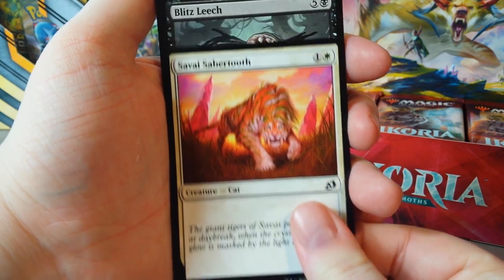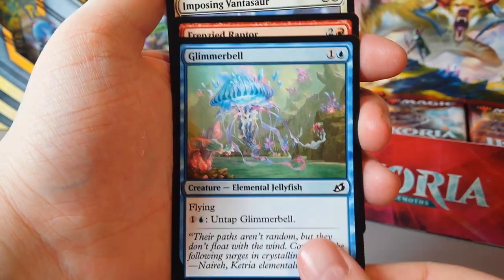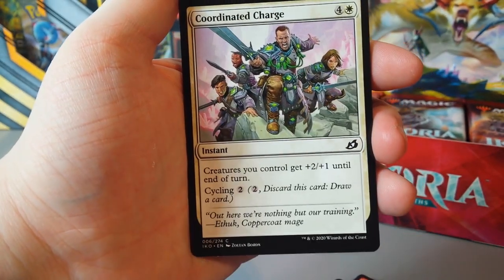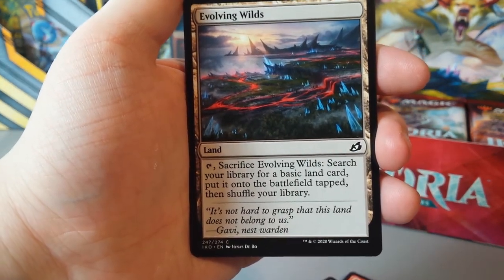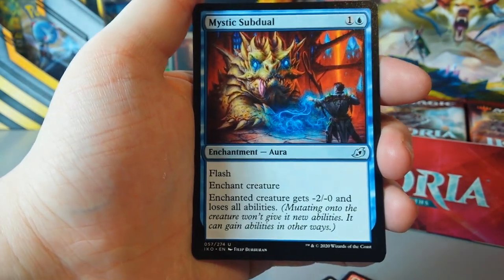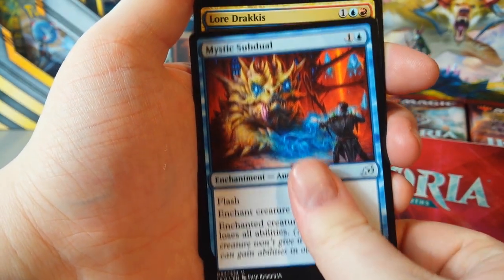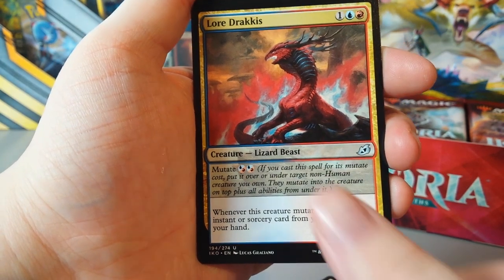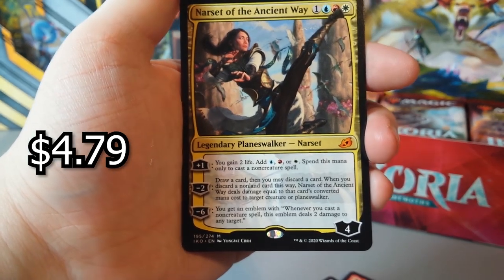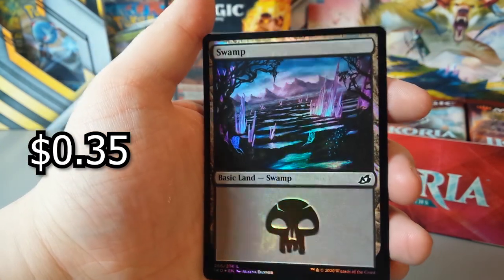We had a Savai Lion before, so now we've got Savai Sabertooth. Blitz Leech. Thwart the Enemy. Glimmer Bell. Frenzied Raptor. Imposing Vantasaur. Coordinated Charge. Evolving Wilds. Fire Prophecy. Rooting Moloch. Mystic Subduel. Lord Dracus. Oh! Planeswalker — Narset of the Ancient Way. Oh, that's very nice, I like that very much. Then we have a swamp and a shiny swamp as well.